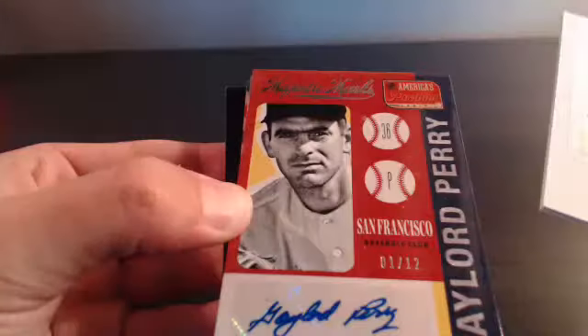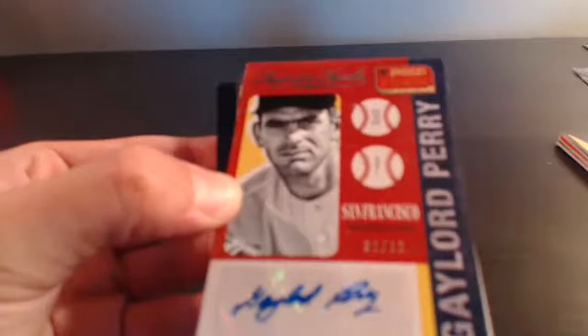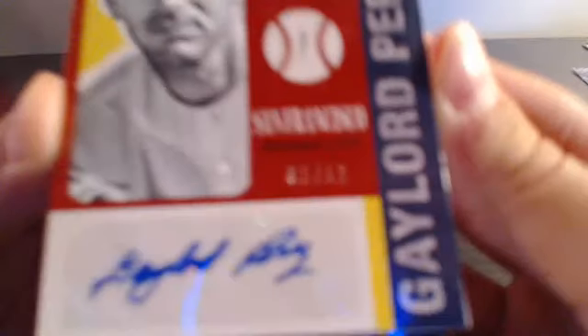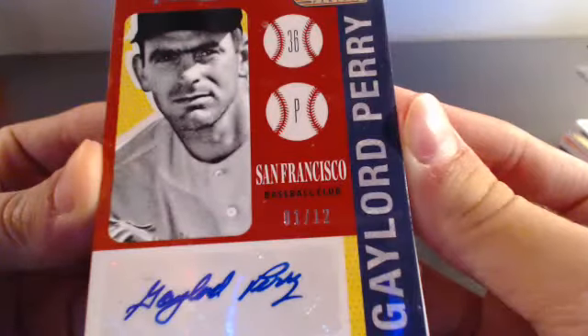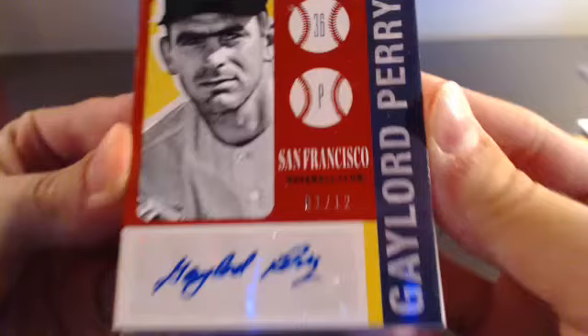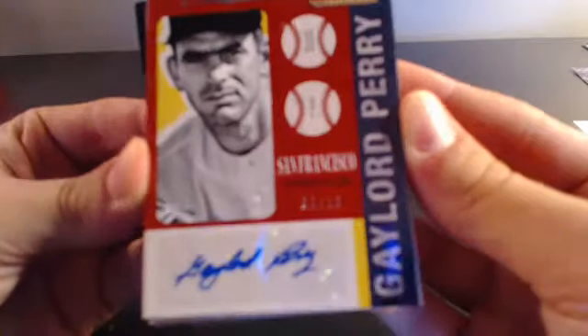And the next one - Gaylord Perry autograph out of 12. That's a kind of an odd number but Gaylord Perry out of 12, for the San Francisco Giants, that's Peter K. Gaylord Perry out of 12 - that's a nice card.